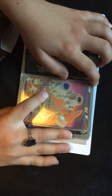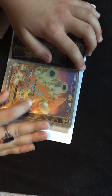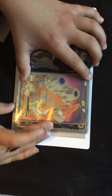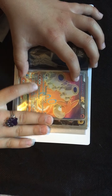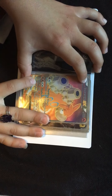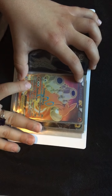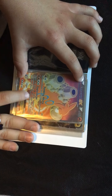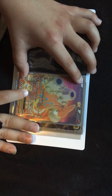Camerot, 180 HP. Tumbling Attack, 30+: flip a coin — if heads, this attack does 30 more damage, so 60. Explosive Jet, 50 times: discard as many Fire energy attached to your Pokemon as you like — this attack does 50 damage times the number of energy discarded.